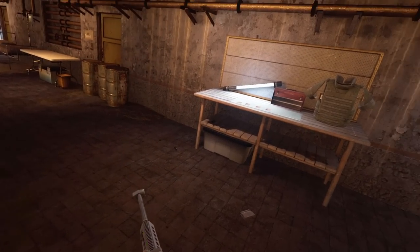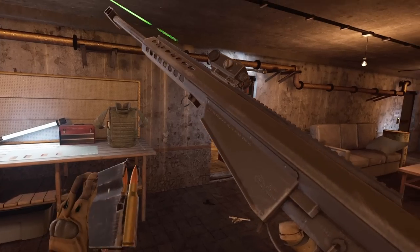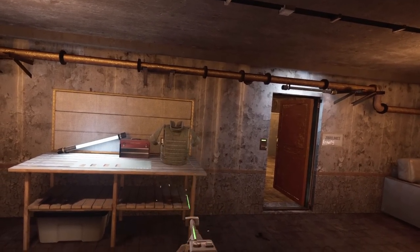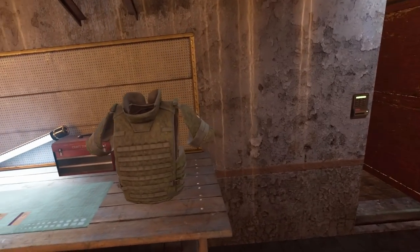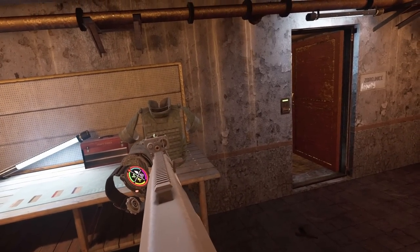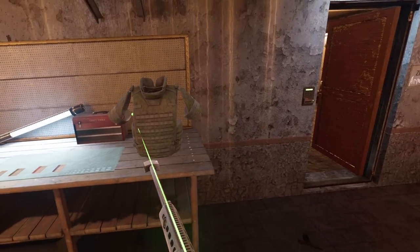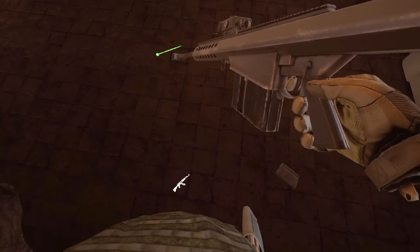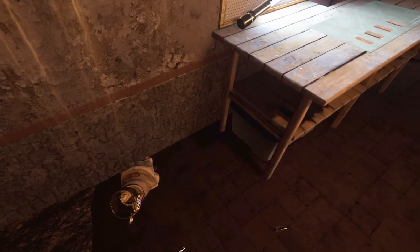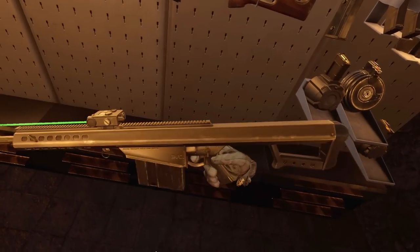Now we've got the Barrett. This is going straight through — might even go through the back plate. Here we go — Barrett, 50 cal. That went through and hit the wall. Look at that — all the way through. No chance. Our boy's dead, he's not making it. Now let's see if it'll go through the vest, me, and the back plate. Oh my gosh, it went through all three layers — one of the layers being my own chest. Don't mess around with the Barrett, boys. You can get collateral with that thing.